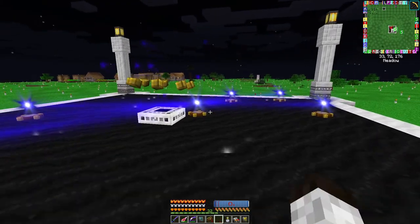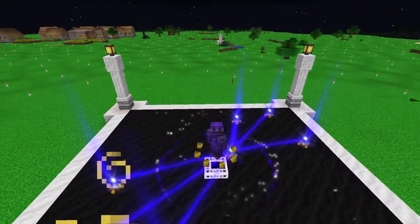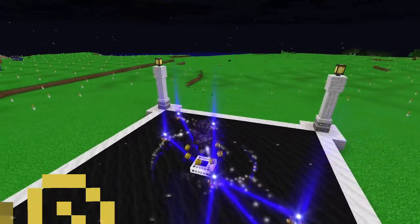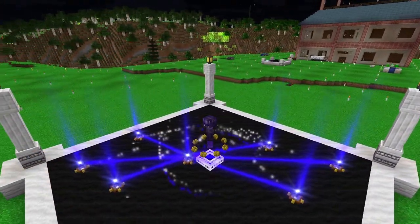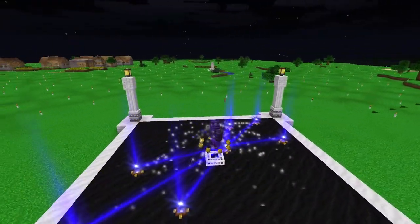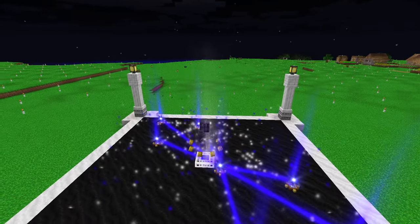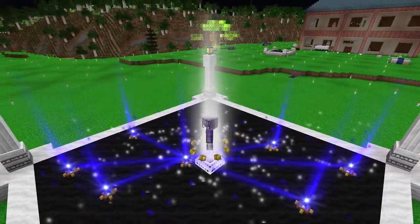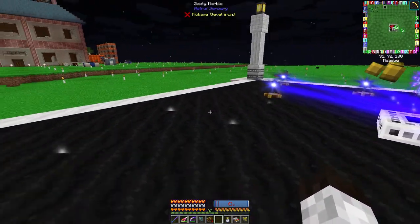I'm going to put that back, and now we'll just step right in and attune ourselves to this constellation. Why this constellation? Because this has to do with block destruction, and since I do a lot of mining off-camera, this will actually help me build up the perk points a lot faster. We are slowly but surely getting there — all the particle effects. And there we go.